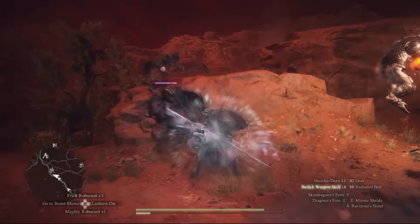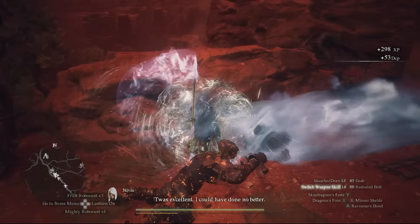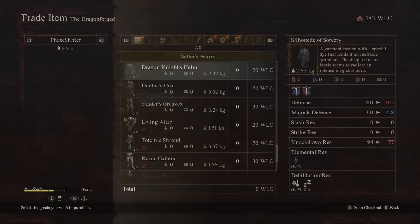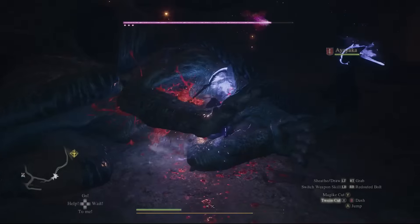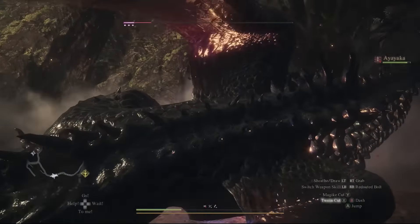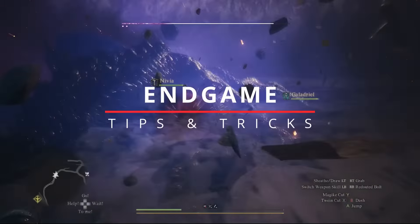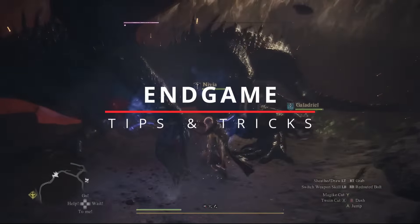Whether you love it or hate it, Dragon's Dogma 2's endgame is certainly an interesting take on how to do endgame content. It has some very nuanced and confusing mechanics baked into it and, in true Dragon's Dogma fashion, it does not explain any of this to you. In this video, I'm going to go over some essential information about the endgame itself, along with some tips and tricks I wish I knew and that I would recommend you consider before you progress the game into its endgame state to ensure you are ready to take it on.